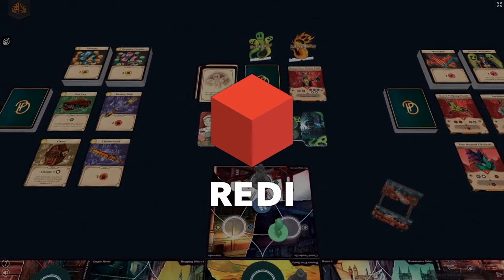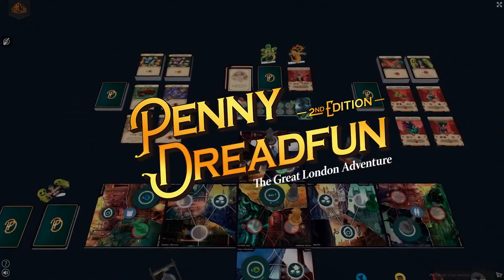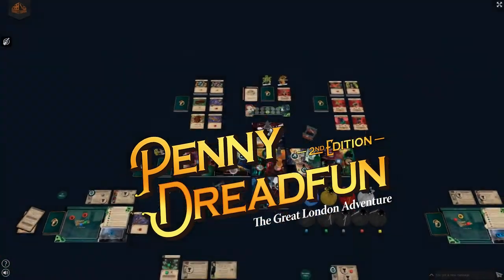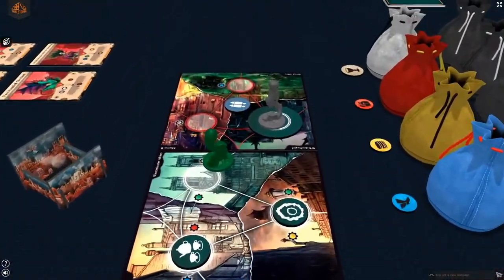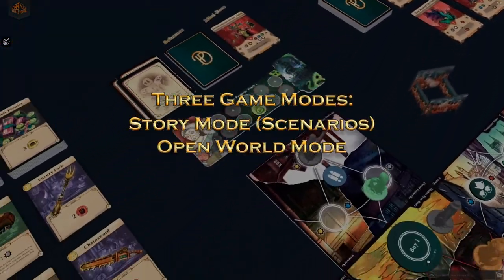We are Ready Games and this is Penny Dreadfun, a 1 to 3 hour semi co-op game of adventure and Victorian style for 1 to 4 players. In Penny Dreadfun, there are 3 ways to play this game: scenarios, open world, and boss rush.